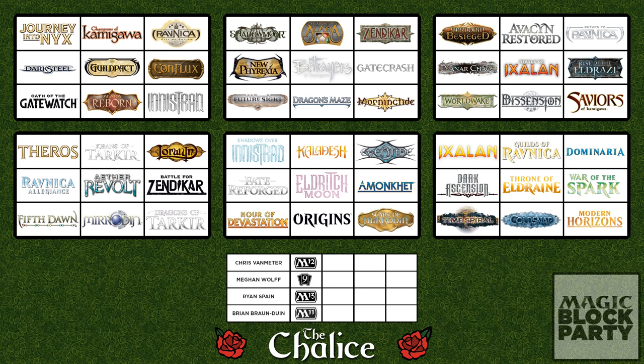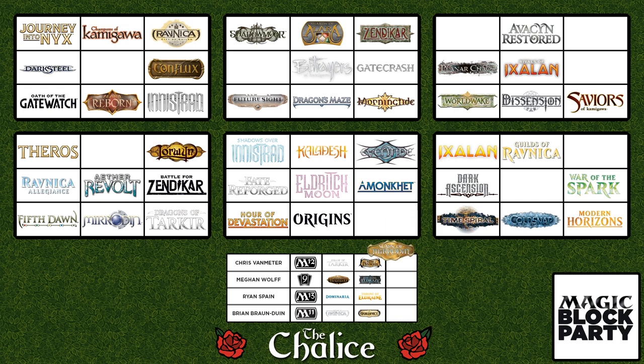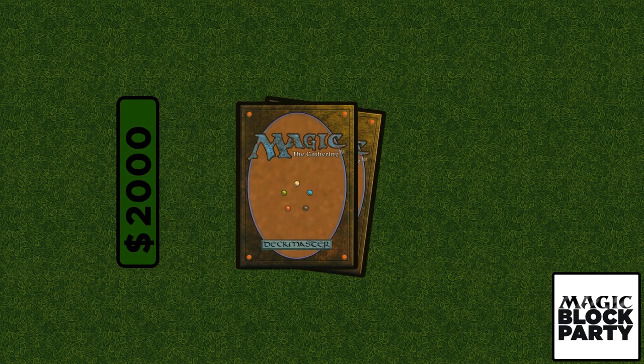When a set is drafted, it is moved to the player's block. This creates conflict between players — while they may not need the same cards, they may need cards from the same set. However, just because they weren't able to draft a specific set doesn't mean they are out of the running. Any player who raises their fundraising goal will be able to add two copies of any modern card to their deck, ignoring their card pool.